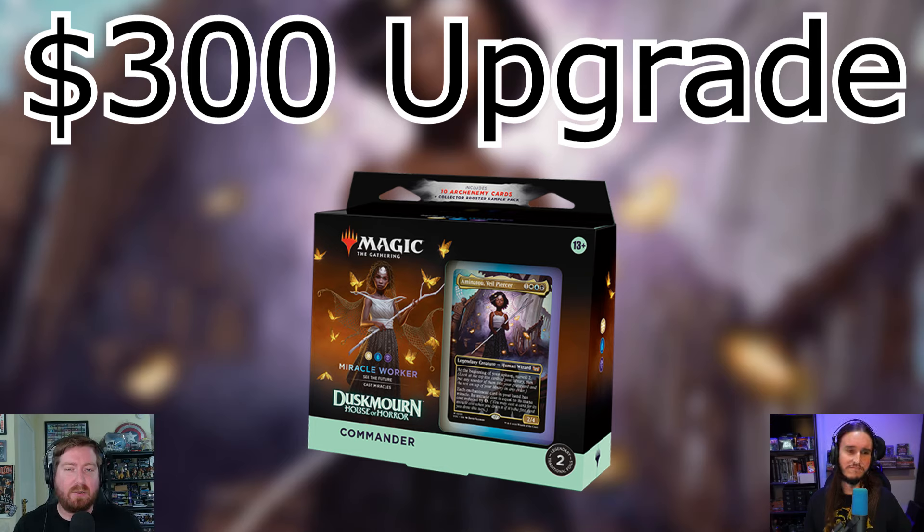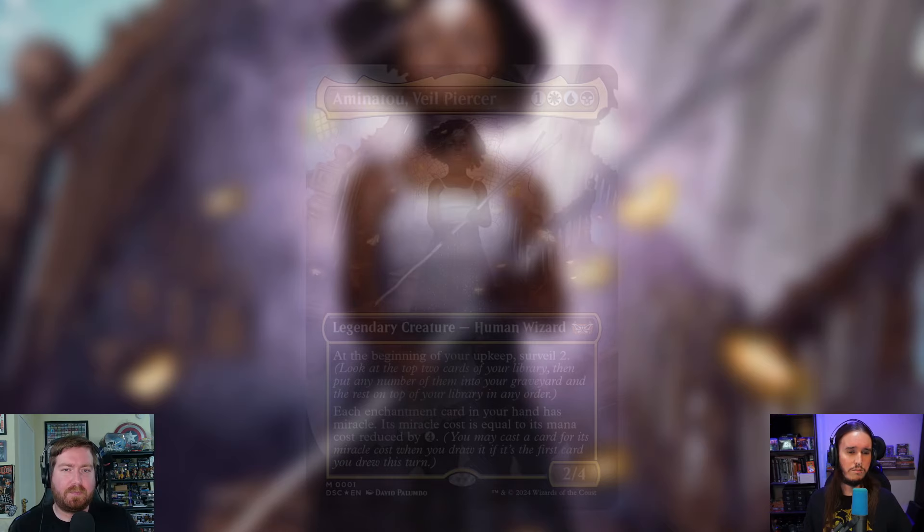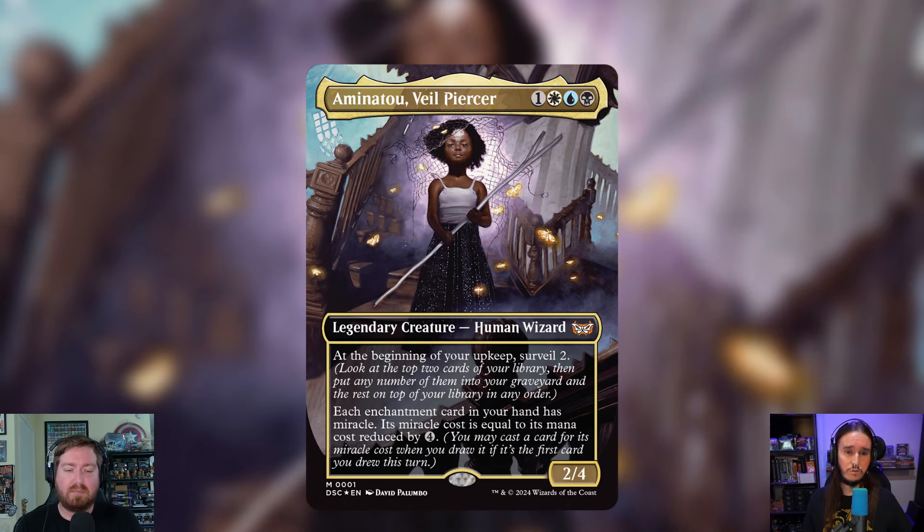We're still going to be miracling. Amanatu is one white, one blue, and one black — a 2/4 Human Wizard. At the beginning of your upkeep, surveil two. Each enchantment card in your hand has miracle, and its miracle cost equals its mana cost reduced by four. So not only do you get miracle, you get a reduced miracle, and her first ability helps you stack the top of your deck. Hopefully we'll just be miracling a lot of enchantments.